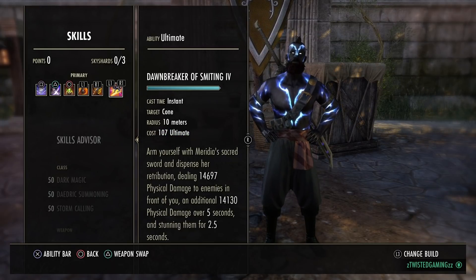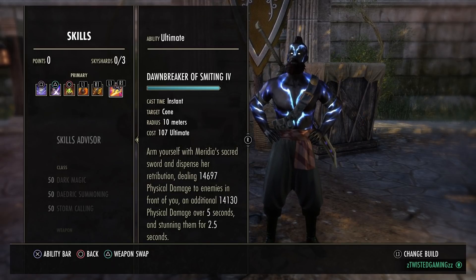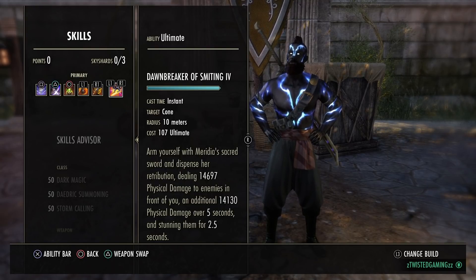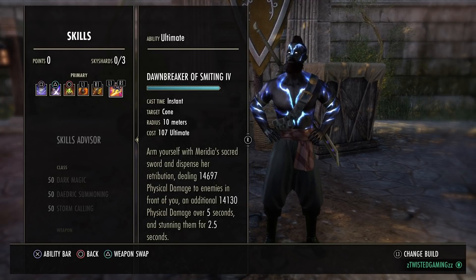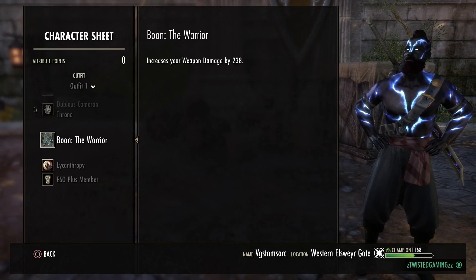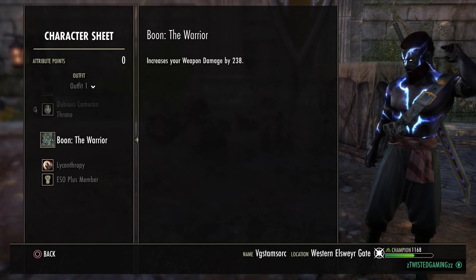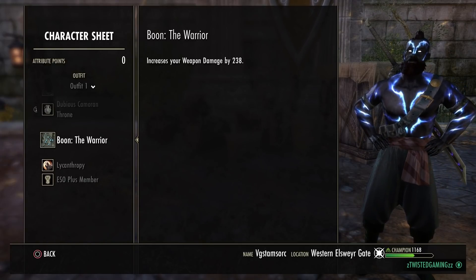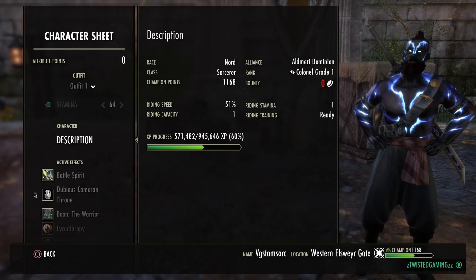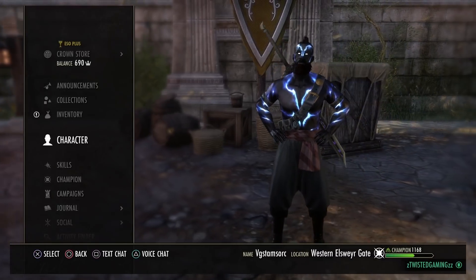Dawnbreaker of Smiting is a must-have on a Stamina Sorcerer - it hits so incredibly hard. I've been one-bombed by it and I've one-bombed people with it. It's insanely strong on a Sorcerer. All attribute points go into Stamina, and I'm using the Warrior mundus stone to increase weapon damage even further.